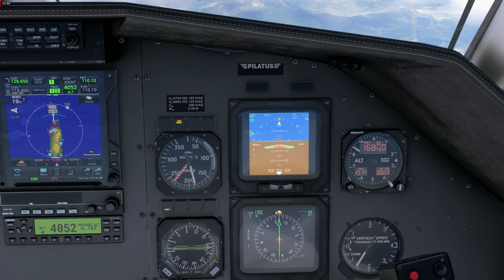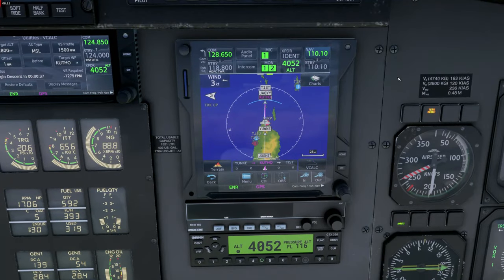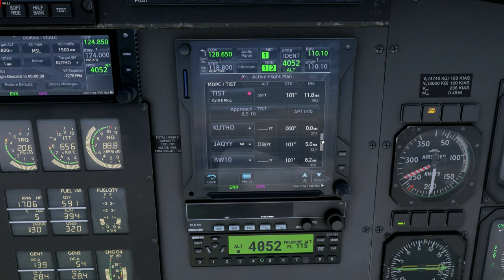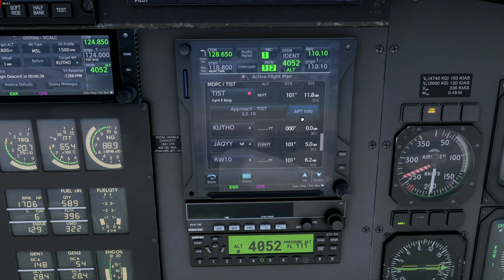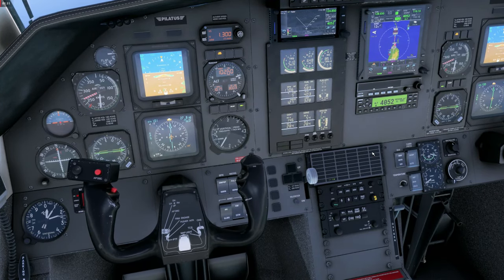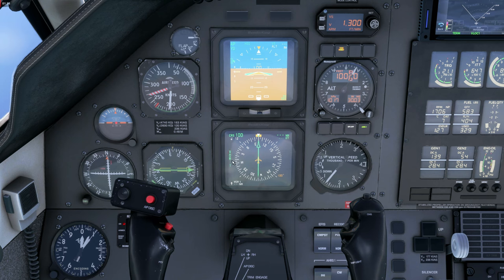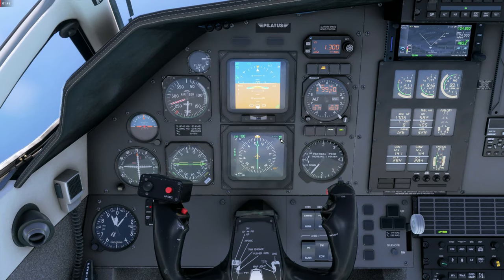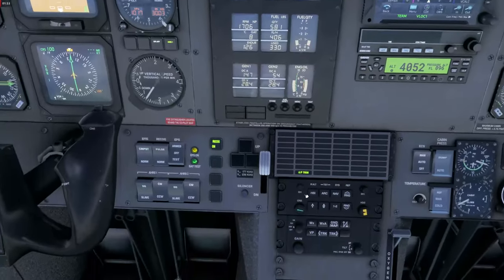ATC gives us vectors to fly heading 100 until we intercept the ILS. We click the approach in the flight plan and activate vectors to final. As noticed, that also clears our VNAV calculations. Now we are flying via heading then intercept the localizer. We change our nav source to VOR1/Localizer 1 — course is set. We are below 10,000 feet so let's turn on recognition lights and seatbelt signs. Not much more going on until we intercept the ILS.